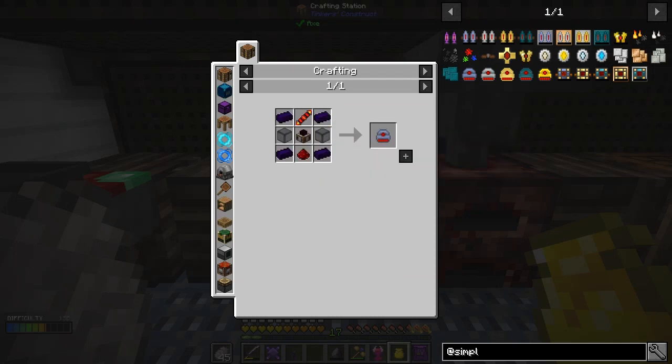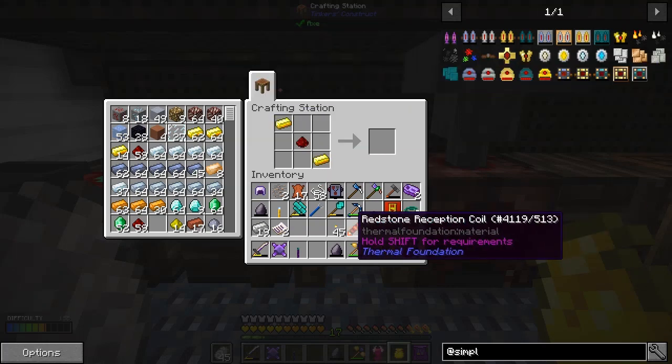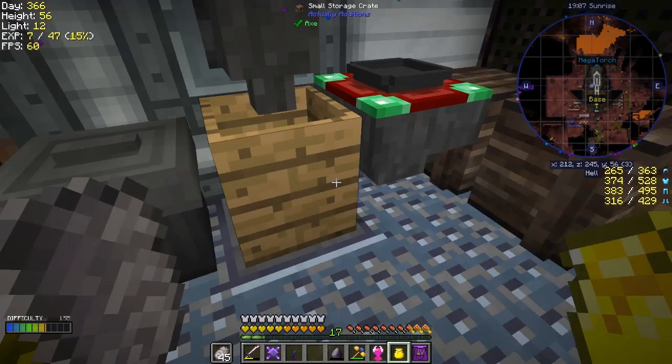I'm just clicking the plus instead of shift-clicking - no problem. For the thrusters we need to make the dynamos. We've got the gears but we're missing the register and reception coils - we need two of those. I accidentally put the wrong things in the recipe. I got them the wrong way around, mixed that up. Next I think we need to go and get those two gears.